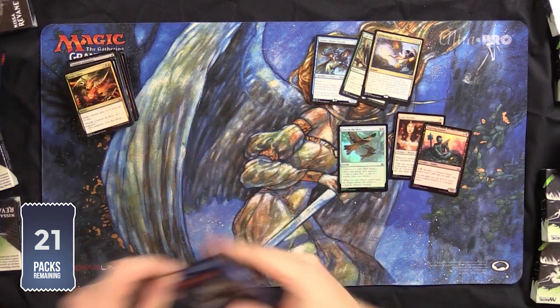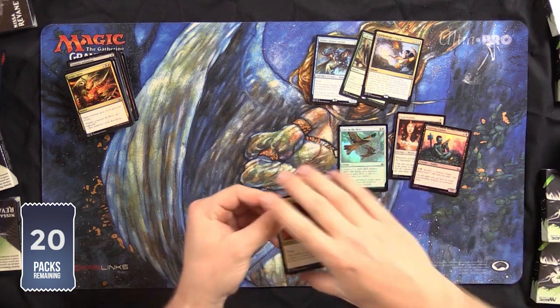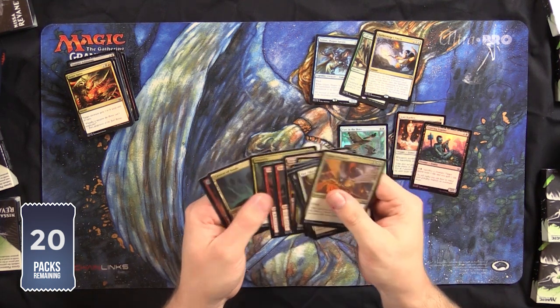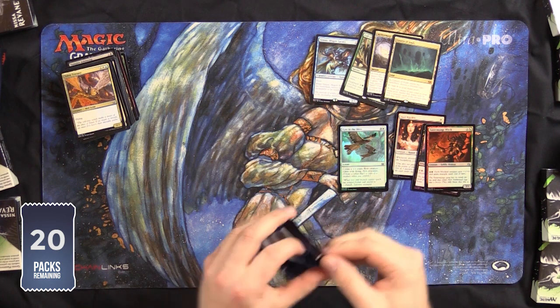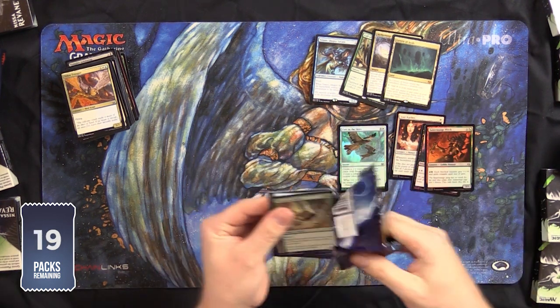We're not necessarily winning the lottery, but that's alright. Explores. Oracles. Another Purify. Cavern of Souls! Winner, winner, chicken dinner! Cavern is a much needed reprint. That is an expensive card.